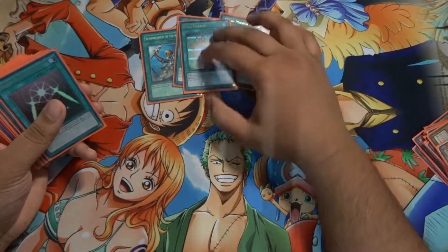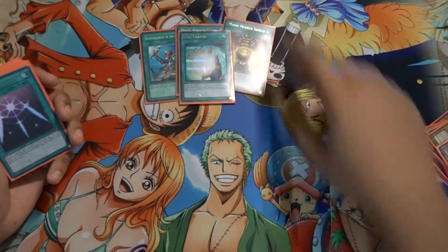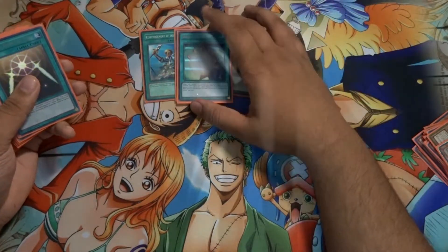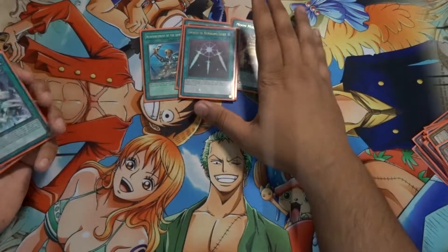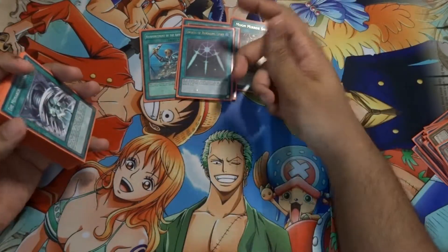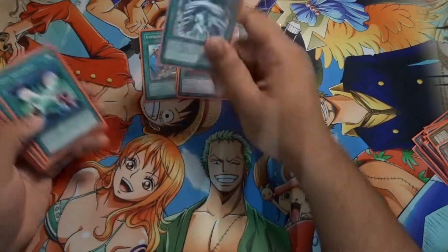Soul Charge — if you lose all your monsters, Soul Charge is a nice way to get them back with special summoning. I think Soul Charge is good in this deck since you're not playing three Call of the Haunted. Swords of Revealing Light — just one, not three — just for stalling to get your monster on the field for a tribute summon. Or if you want to xyz summon for your extra deck, just building up your forces and then you can attack your opponent.